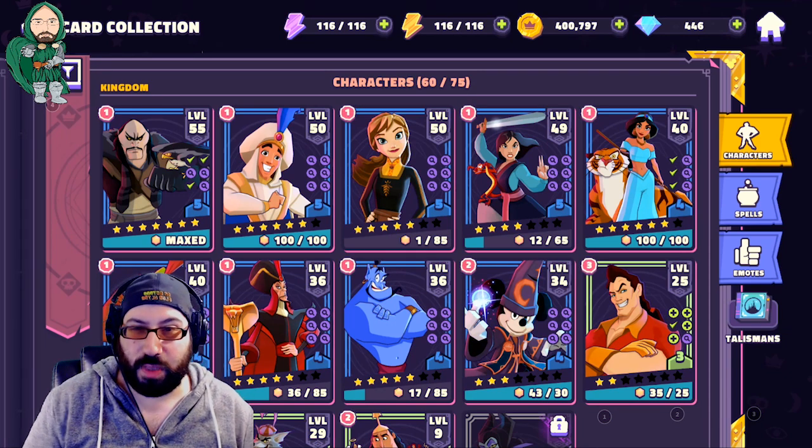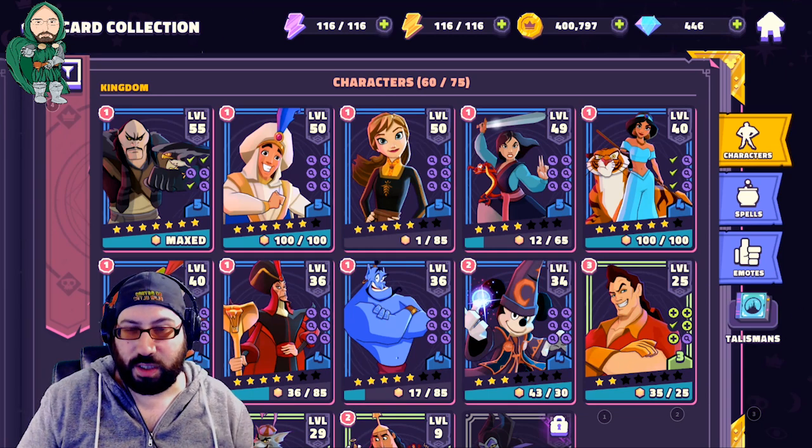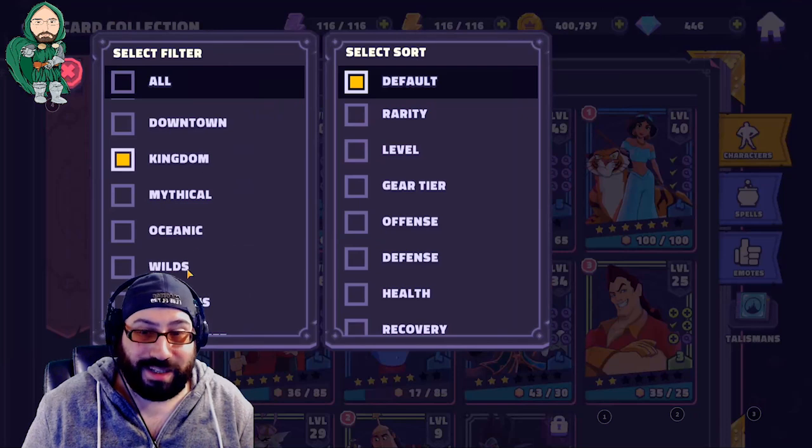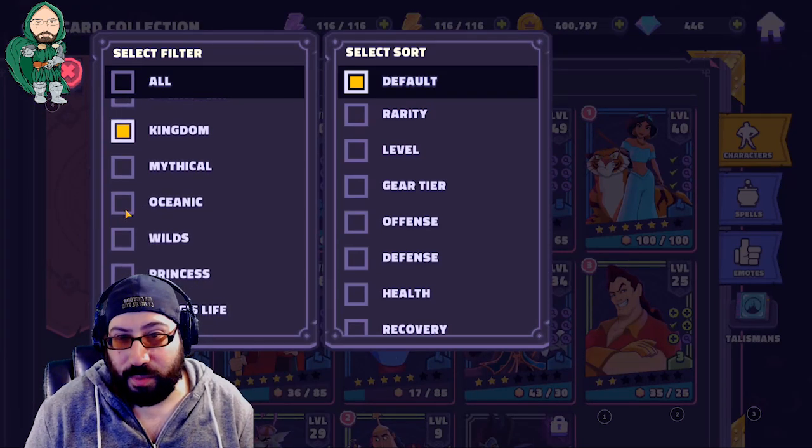I'm just advising you to work on Genie a little bit less, because his real only value is on the full team and to unlock Jafar, and Jafar is not so great that the effort is going to pay off immediately. I think the Kingdom characters pretty much speak for themselves, but we do have to talk about the Oceanic, which is a significant problem and kind of the hang-up most players have.